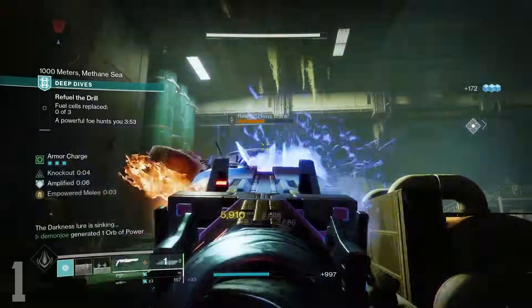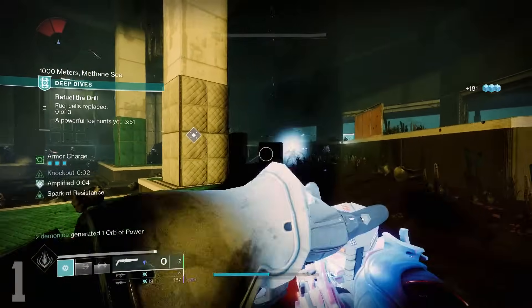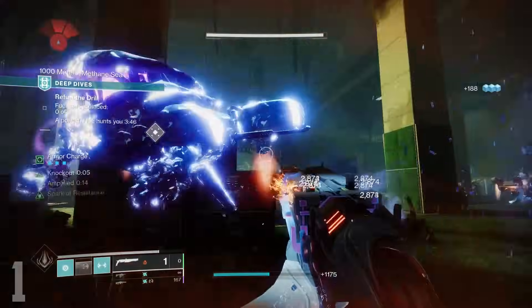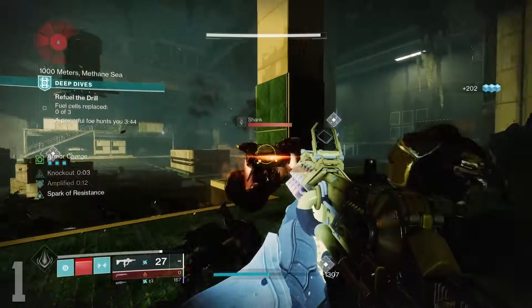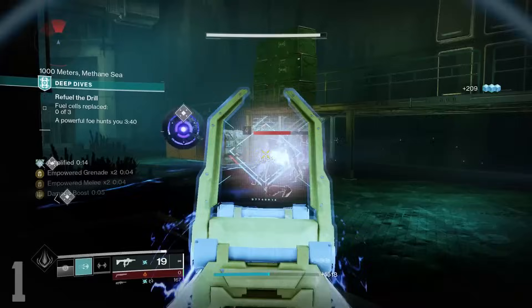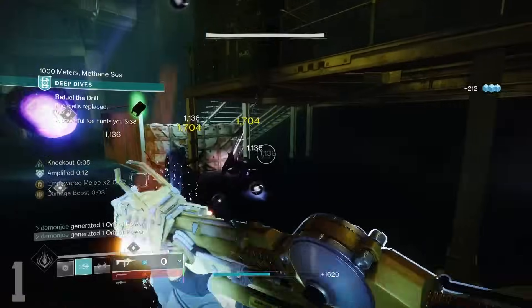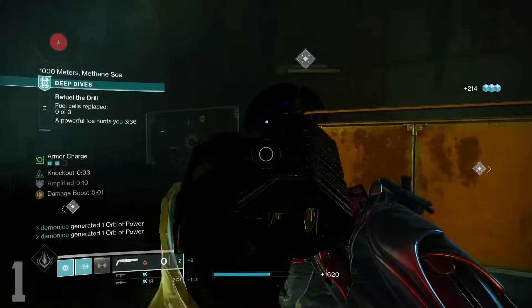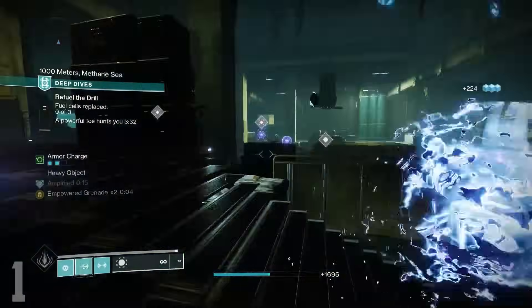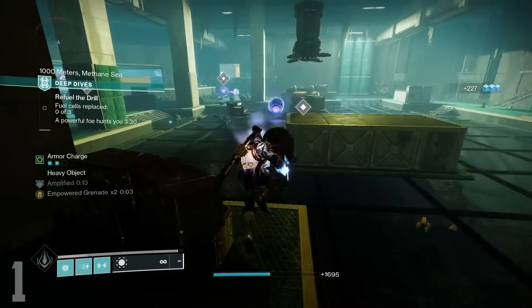The second shot proceeds to ignite your target with solar energy. As you'd imagine, this makes for tons of damage on the target you're shooting at and can affect those around your main focus. This weapon also functions as an anti-champ option for both Unstoppables and Barriers, as either a shatter or ignition will stun an Unstoppable, and your first freezing shot can prevent Barriers from proccing their shields. Conditional Finality is absolutely amazing and every person should get this shotgun ASAP.